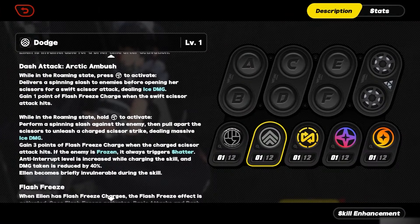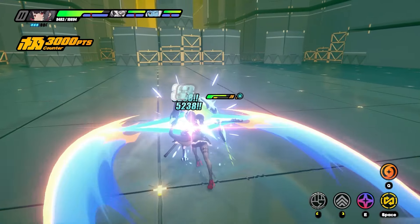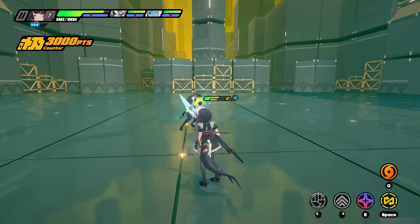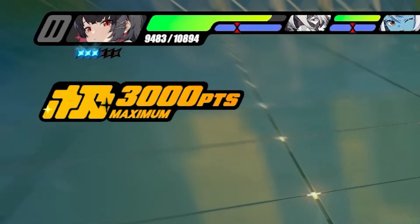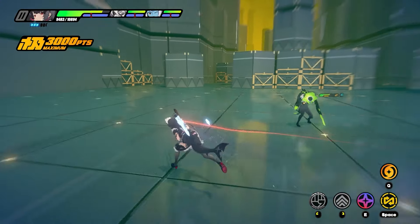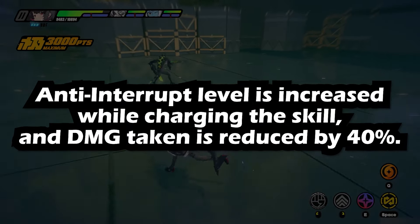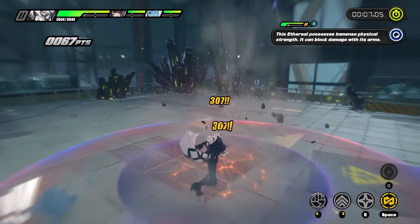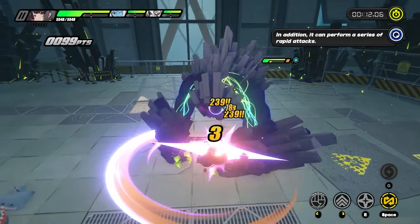There are two versions of this dash attack: the press version and the hold version. The hold version is somewhat of a charge attack that deals larger damage. Not only does this reward more damage, but you'll also gain three points to use for Flash Freeze attacks. If the enemy is frozen, it will trigger Shatter, the anomaly effect of ice types. If you think you might be in trouble as you become a literal sitting shark, don't worry — resistance to interruption increases and there is a 40% damage mitigation.